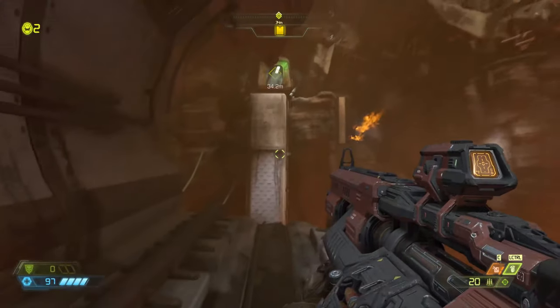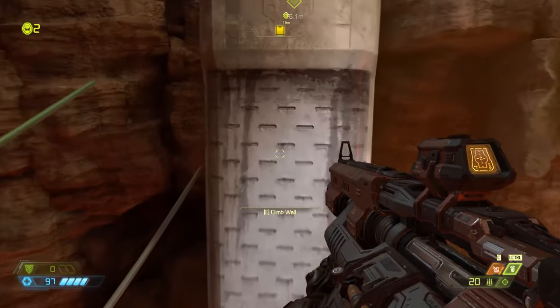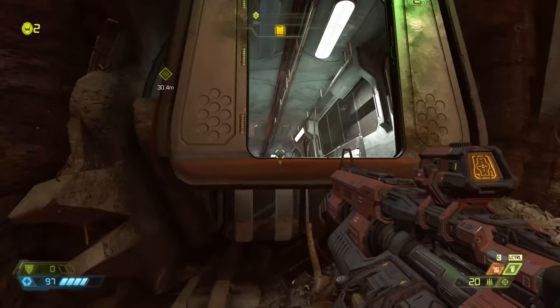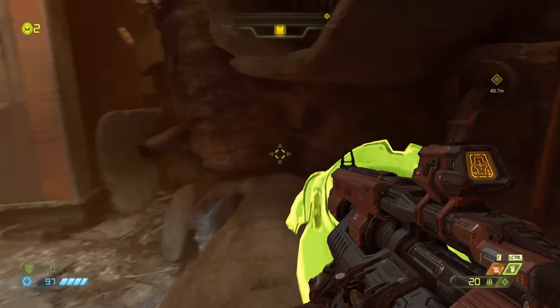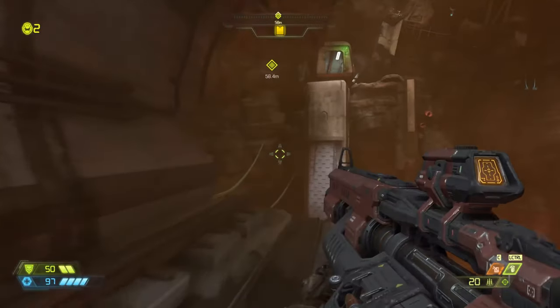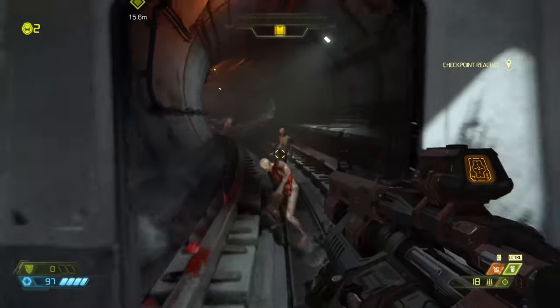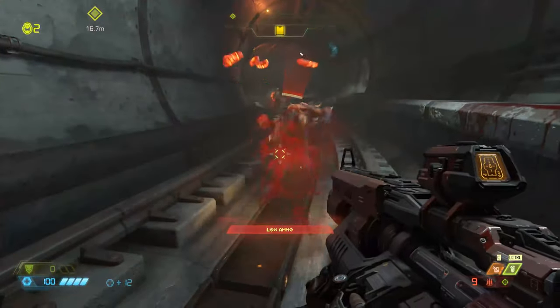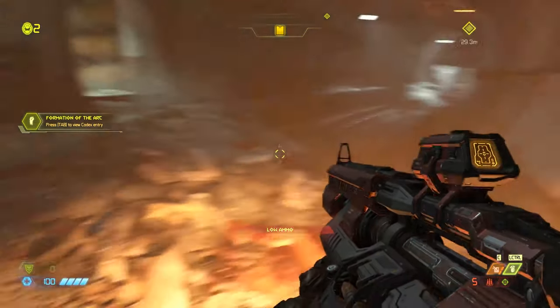This part confused me when I first approached here because I didn't understand that you can jump straight up while on a climbing wall. Attach to the wall, hold up or forward, and then jump. Once you've reached the top, you can turn around and double jump to get some armor, then simply repeat — climb the wall again, make sure you're facing straight up, and jump. We're coming up on another codex: Formation of the Arc.